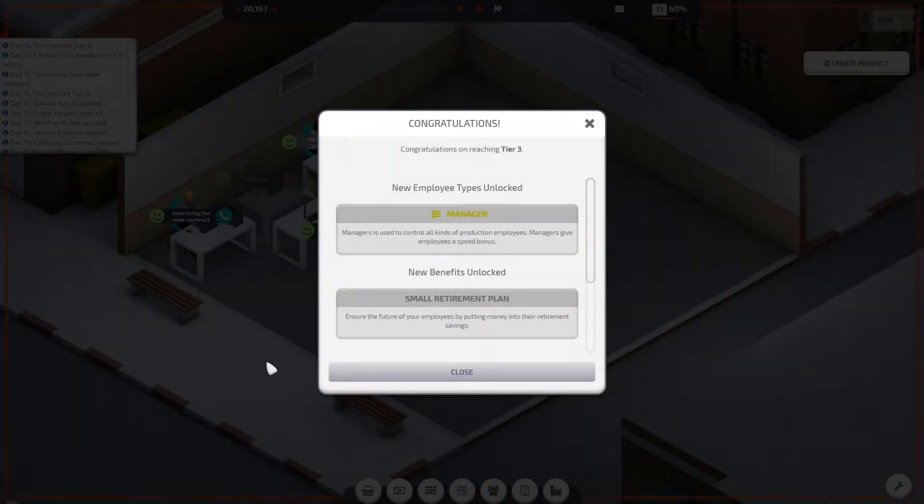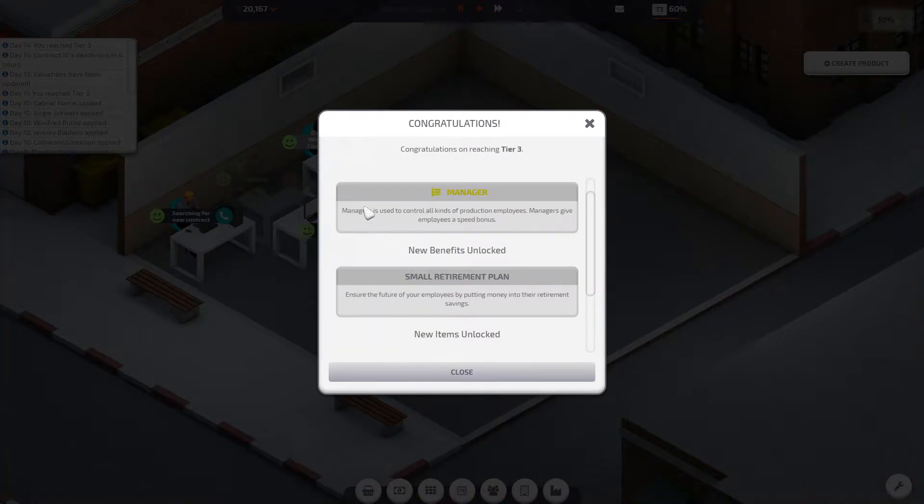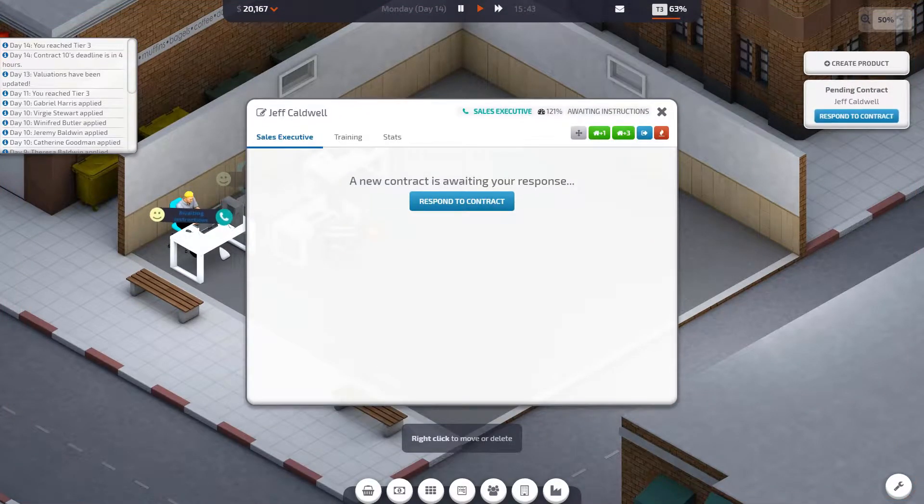Welcome back everyone to Startup Company. Today we're continuing on, hopefully making a profit and recruiting some more employees. We've unlocked some new stuff — the manager and a small retirement plan — and those can help give a boost in the office essentially. That's what the benefits are there for.